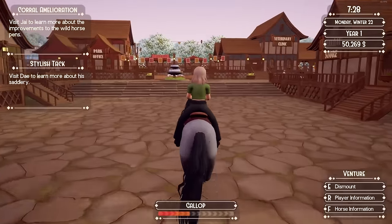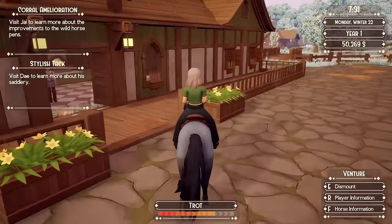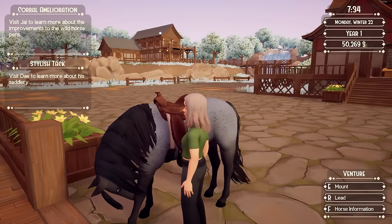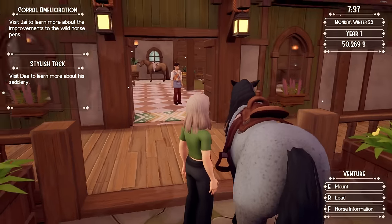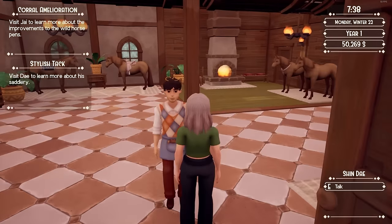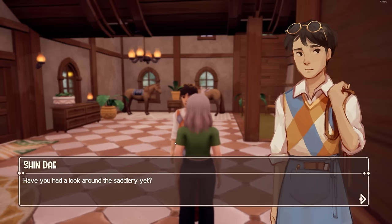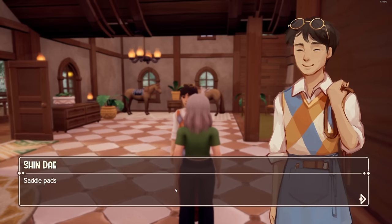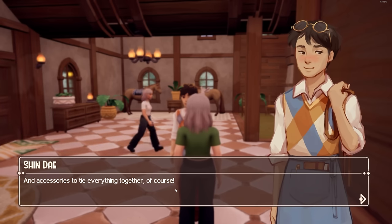Okay, the saddlery. Here we go. Venture's not even wearing a saddle pad or a bridle. He says: 'I've been looking forward to introducing you to my store. Have you looked around the saddlery yet? I sell all kinds of tack like saddles, bridles, halters, saddle pads, leg wraps, breast collars, and accessories.'